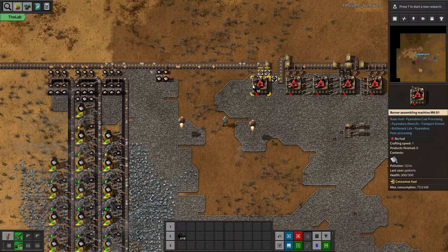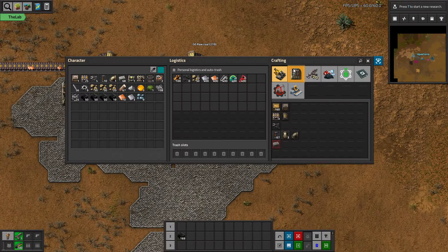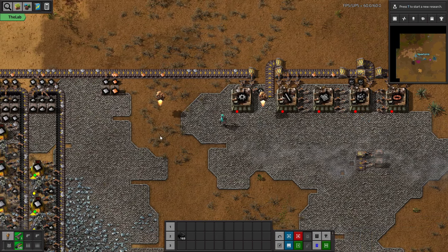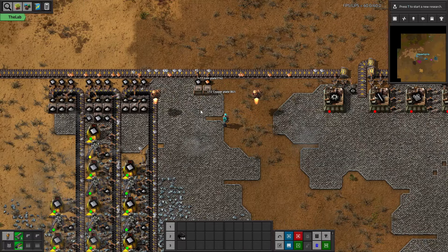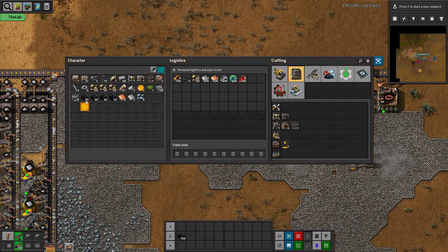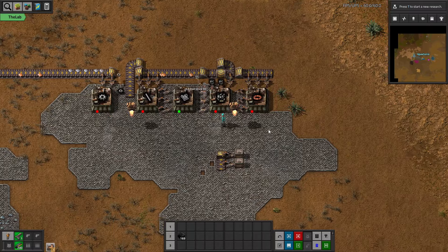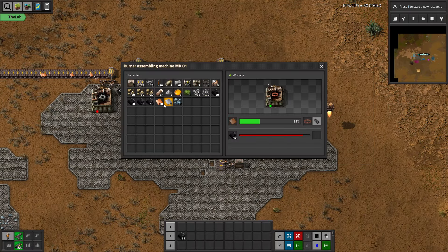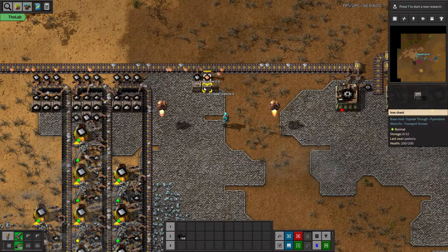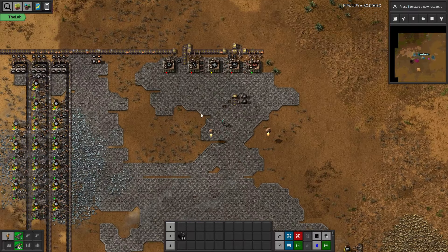Looks like we lost our fuel. Can we build more of these? We need more iron — give me iron. We don't need all these extra gears and sticks. Keep the small parts coming please. The copper mine is back online — there we go.